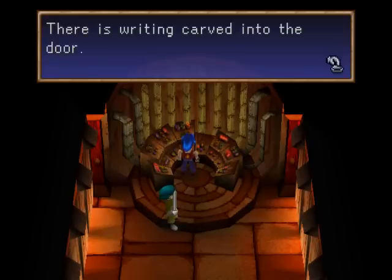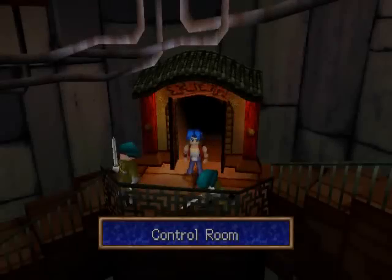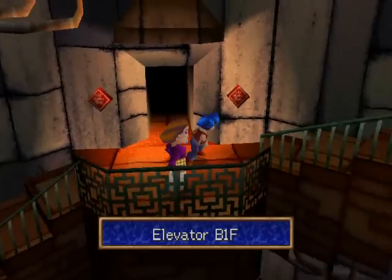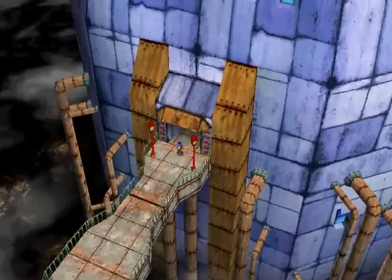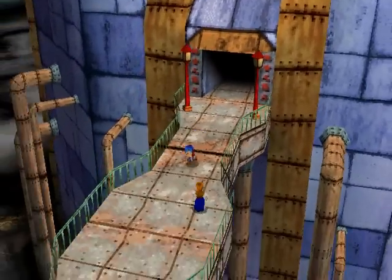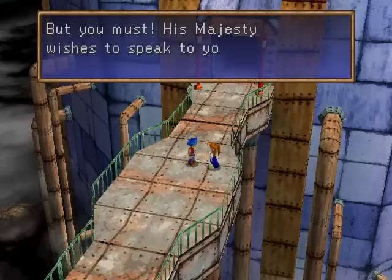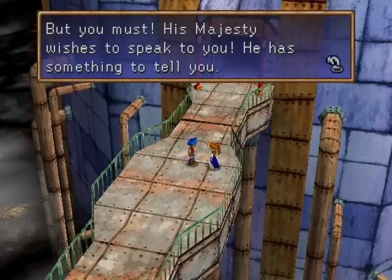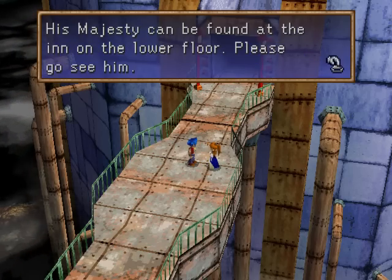'There was writing carved into the door — the Sage's Gate is open...' Whatever. I believe there is somewhere where you can hear the password, but I'm not entirely sure. Luckily, I remember it. 'Have you met His Majesty, Emperor Tora VIII? No? But you must! His Majesty wishes to speak to you! He can be found at the inn on the lower floor.' Hmm, maybe I should go see him first.